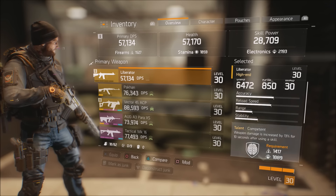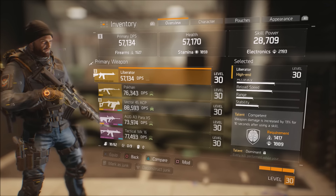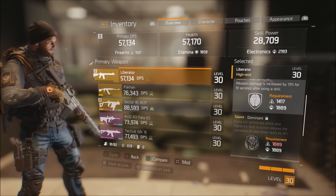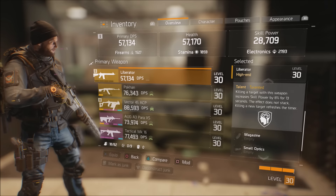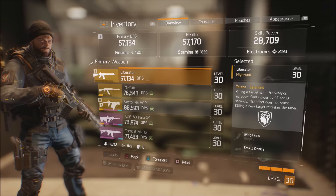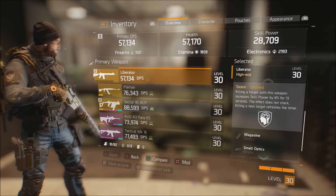Now let's talk about the talents on this weapon. The first talent: damage is increased by 13% for 10 seconds. The second talent: every kill performed while your signature skill is active reduces the cooldown of your other skills by 8%. And last but not least: killing a target with this weapon increases skill power by 8% for 13 seconds. The effect does not stack; killing a new target refreshes the timer.